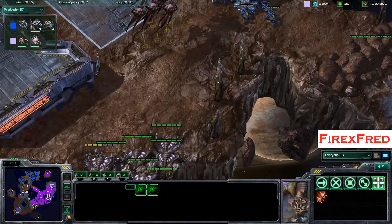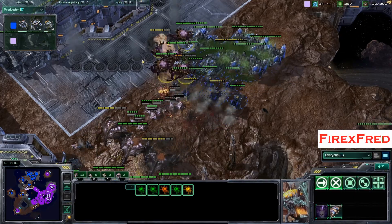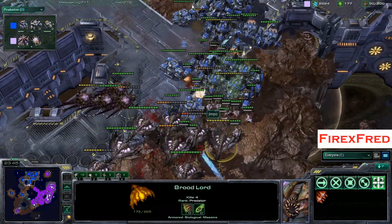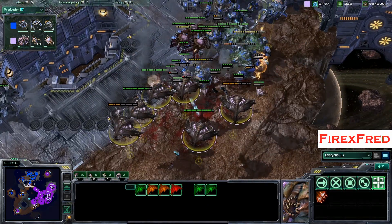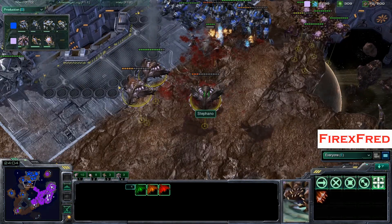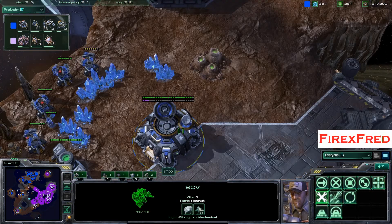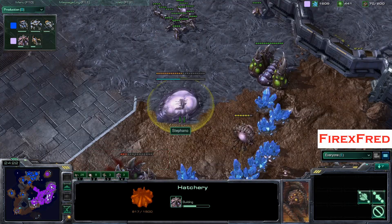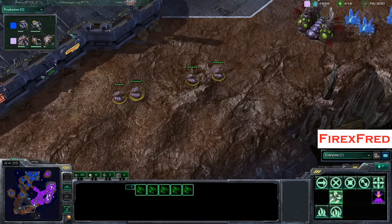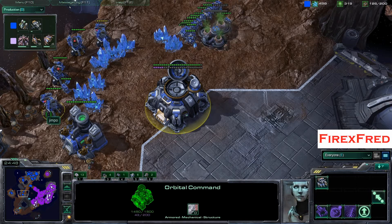Stefano is really just pushing forward with this mighty army against this strong, upgraded mech army from Jimpo. The Corrupters are taking a lot of damage and not doing much, though there's a little corruption on the Thors so they take extra damage from Broodlings and Zerglings. I'm not sure who's going to win — there's so much mech from Jimpo and the Broodlords are getting lower and lower in numbers. He really needs to morph more Broodlords or get support in there, but it's going to be pretty hard for either player to attack for a little bit while they rebuild armies.